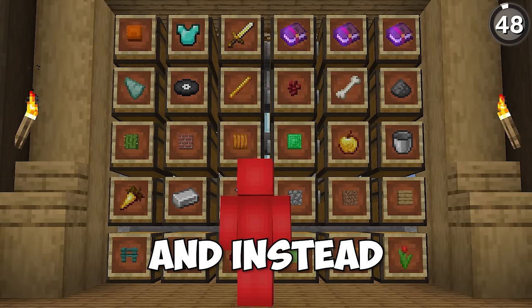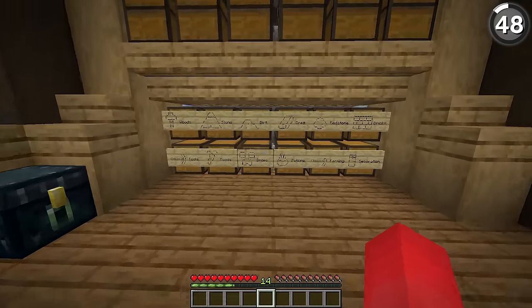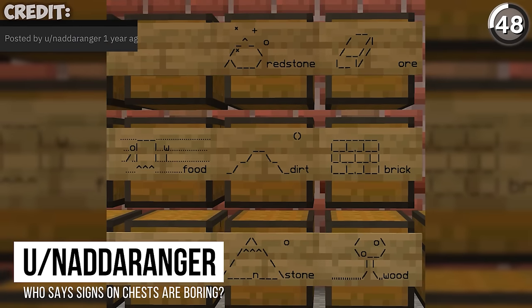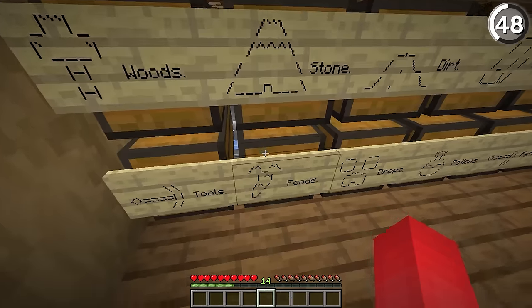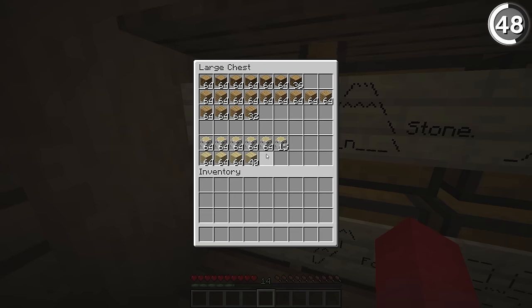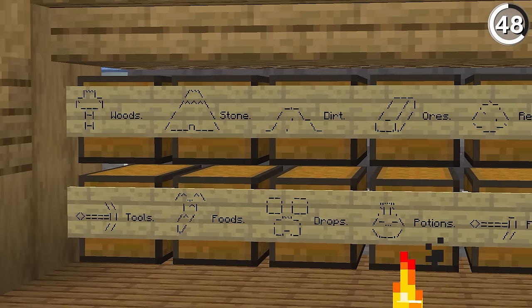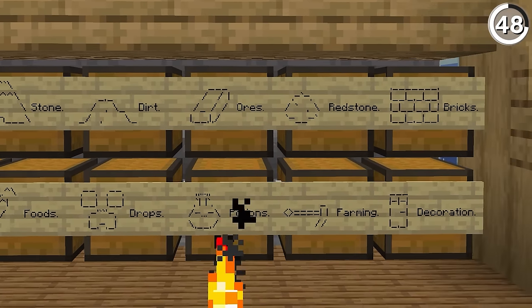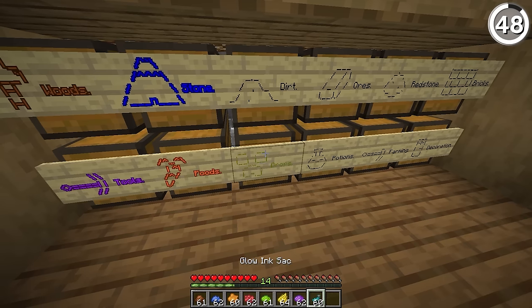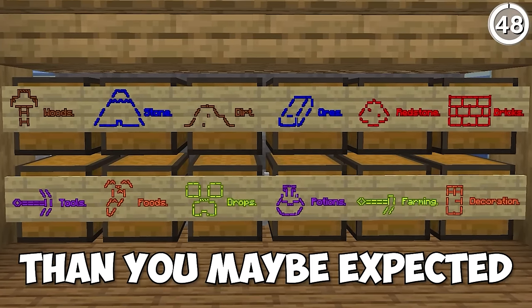Stop using item frames and instead use these signs. Unlike item frames, these aren't going to lag out your game nearly as much. By using different kinds of ASCII art like this user does, it can still be quite effective. You'll still have room to type out the actual label in case people can't decipher your abstract art. And for my money, this is a lot more creative — and better yet, you could even dye the sign, offering up more variety than you maybe expected.